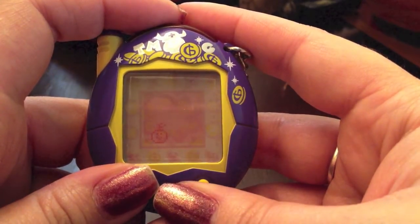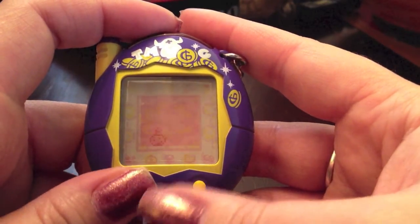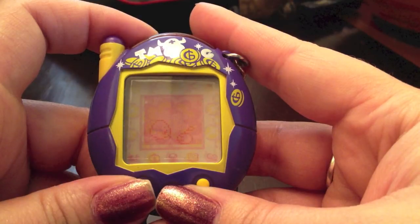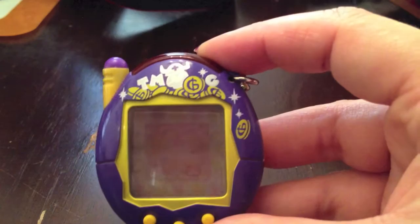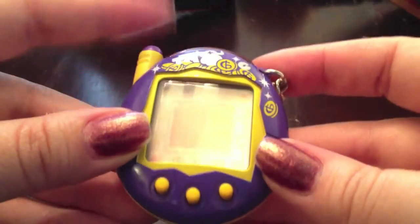There is an old man Tamagotchi that comes along every so often through the day, and you'll be able to buy items off of him with the points that you raise. Oh, there she goes — she's gonna blow a bubble and it's gonna go BAM right on her face. This particular design I think is pretty neat. I've had a lot of people ask me about it, so that's why I thought I would talk a little bit about it.